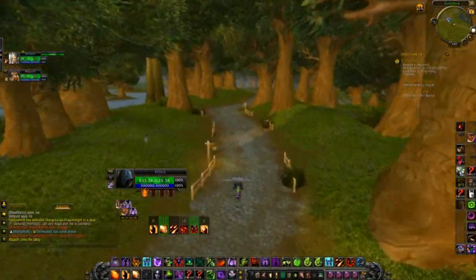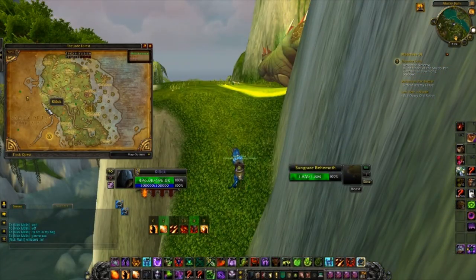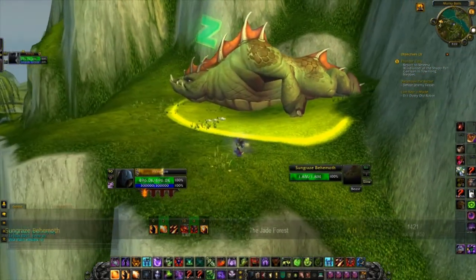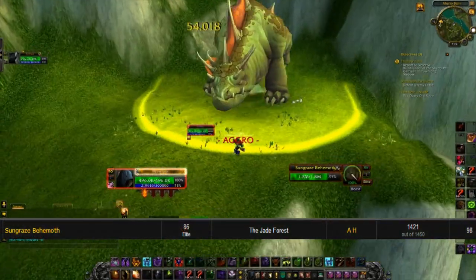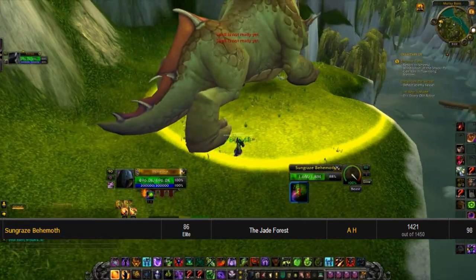First of all, you're gonna have to go to this area on the map right here and go kill the behemoth there. It's a giant behemoth who's sleeping — you've got to kill him, and he drops every time an item called the Oddly Shaped Horn.